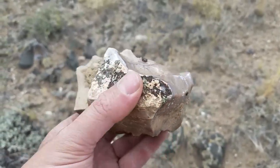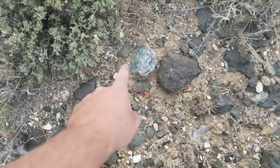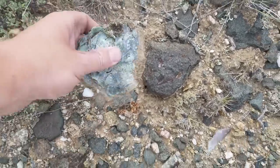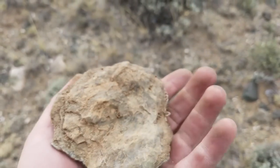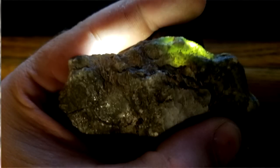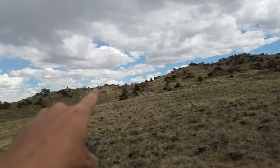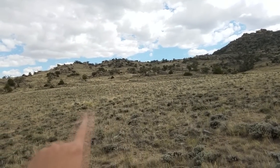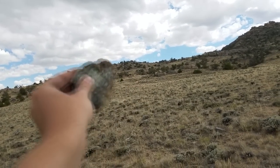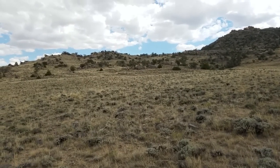I stopped to take a look at an interesting piece of agate, and thankfully I did because I saw that other piece and then I saw that piece of jade right there — that's definitely got some nice green to it. So we're going to see if we can find this vein. It was on the ground here so it had to have come from somewhere up there. We're going to grid back and forth, find a line of this stuff coming down, and follow it straight up to the source.